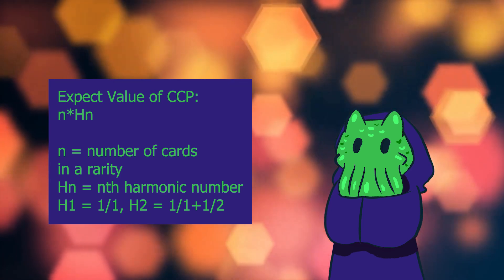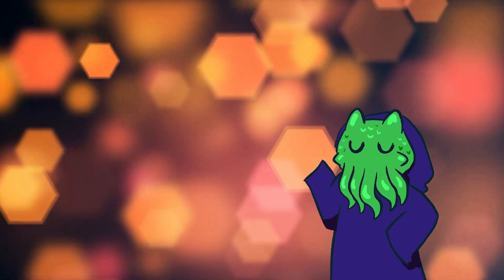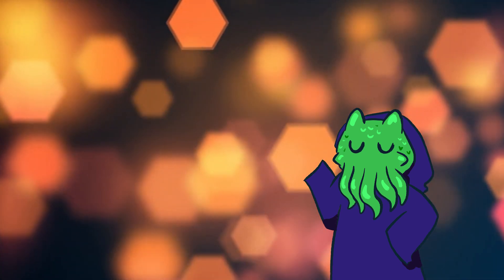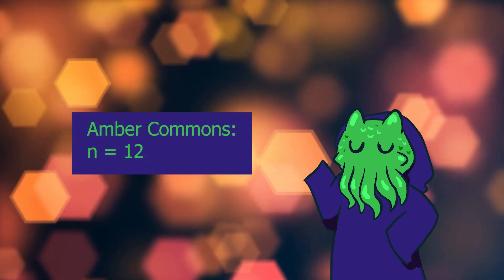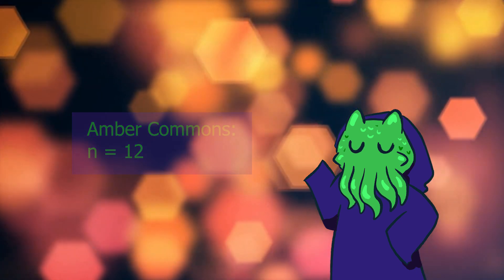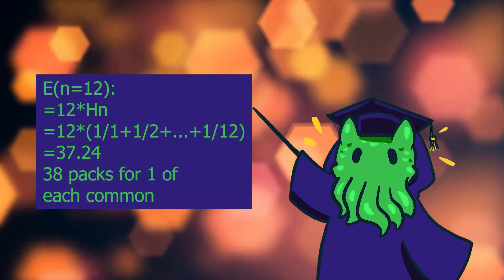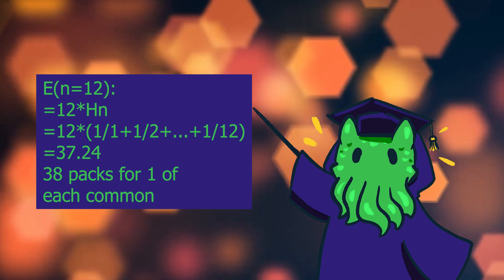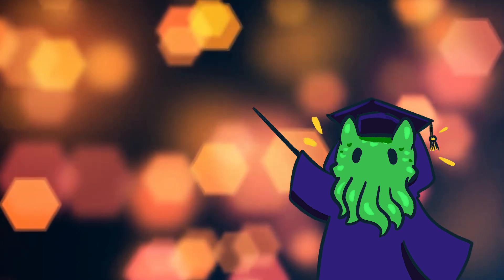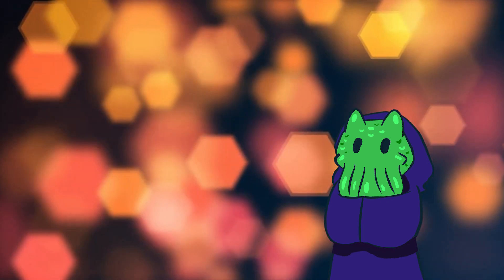For a great example, let's look at the common slot and see how many packs we need to open in order to get one of each common in the amber slot. Disney Lorcana packs typically have a common of each color, so we can constrain our number of coupons to 12. We will ignore the foil slot for now to get a baseline idea of the CCP. To estimate the number of packs needed to get one of each amber common is 12 times the 12th harmonic number, which equals 37.24 packs — we round up to 38. Since distributions of each color are uniform and independent, one needs an average of 38 packs to get one of every common in Rise of the Floodborne.